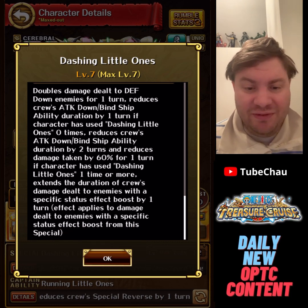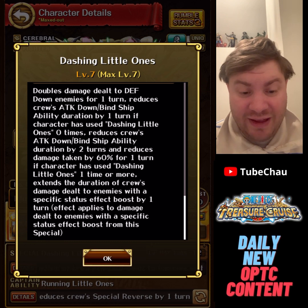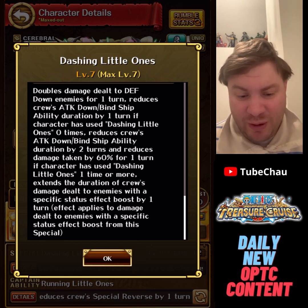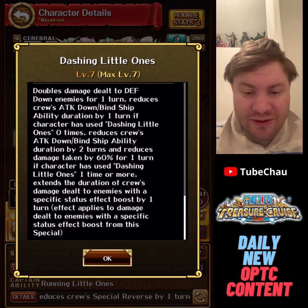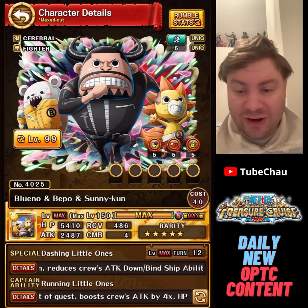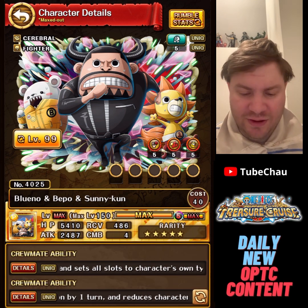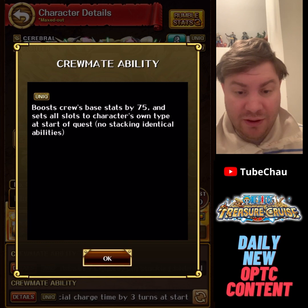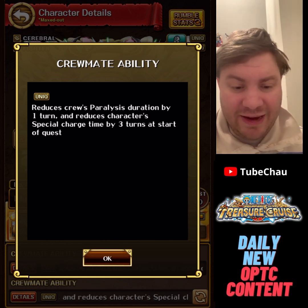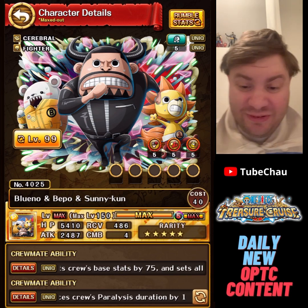The special has two levels and functions as a triple special — the second triple special we've got, so you use it three times. The first use gives 2x death-down conditional and reduces attack down and bind by one turn. The second use reduces attack down and bind by two turns and gives 60% damage reduction. Overall you can remove up to five turns of attack down and up to ten turns of ship bind when combined with the potential ability. You also get a guaranteed full board of matching orbs, some extra base stats, paralysis extension, reduced cooldowns for crew, and the character itself gets minus 3 CD.